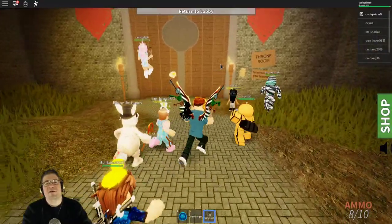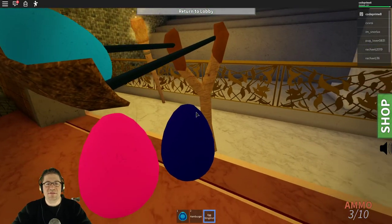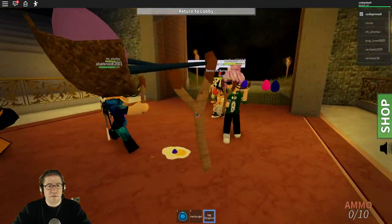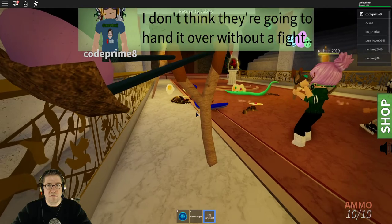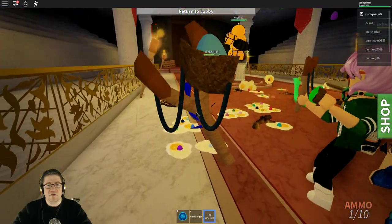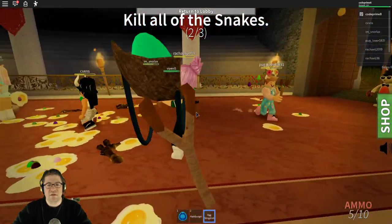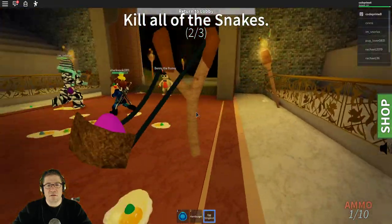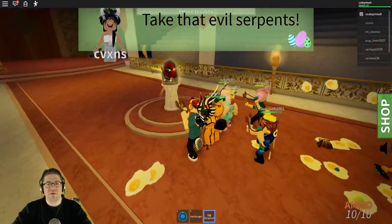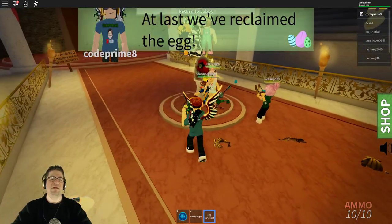Then, once you get to the very end, there's a throne room. There we go, we're at the very end. The Egg — it's corrupted. I don't think we're going to hand it over without a fight. Eliminate all the snakes. Take that, evil serpents. And we can't get to it quite yet.